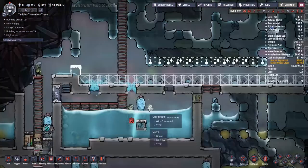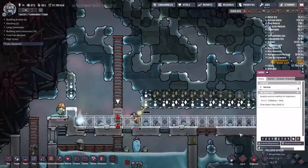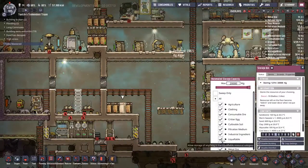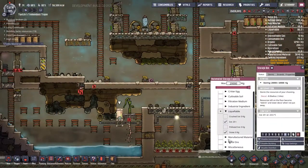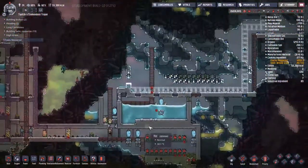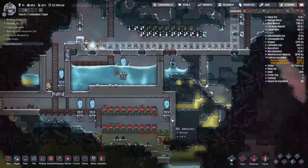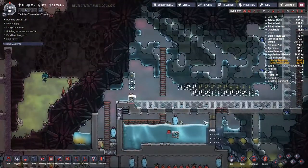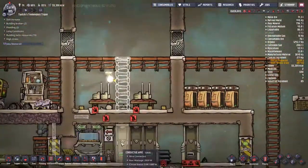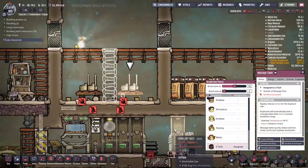I've put some holes down to place the temperature shift plates, but I've made a terrible mistake and we're about to watch it bite me. Putting holes in the top of a water tank means you're vulnerable. I also told new storage containers to take everything, which would lead to them trying to put ice into them — that's a bad plan. I'm watching water starting to flow, slowly realising that might not be a great thing.